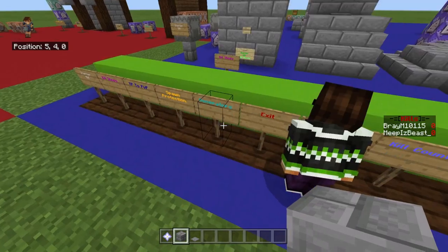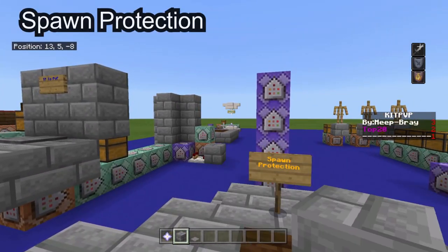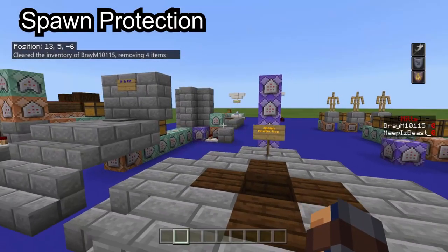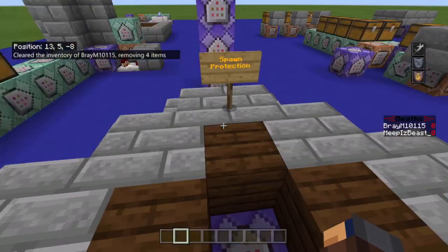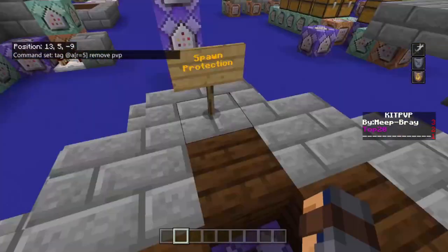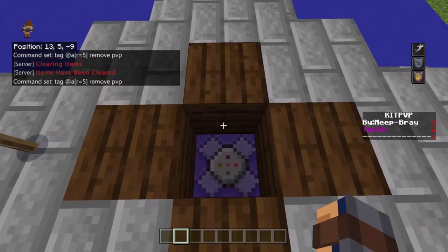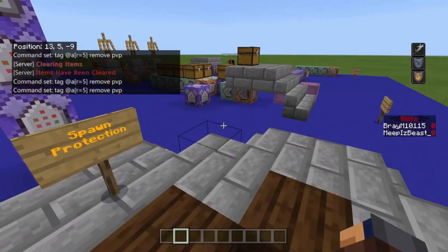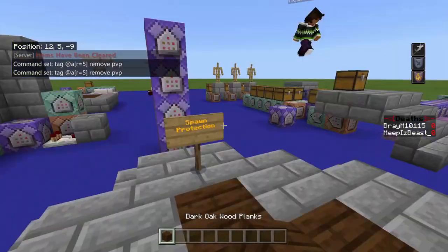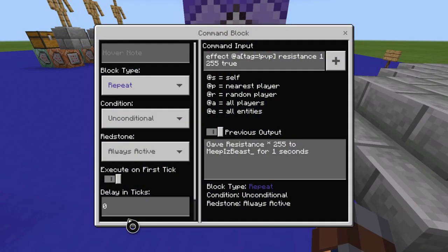The next one is spawn protection. I made a video on this — there's a card in the top right for a more in-depth explanation. Basically, whenever you get back to spawn it removes your PvP tag, meaning you're out of PvP and get your effects back. The command is: tag at-a radius of 5 remove pvp — so everybody within radius 5 of this command block gets the PvP tag removed. It's repeat unconditional always active at zero ticks.